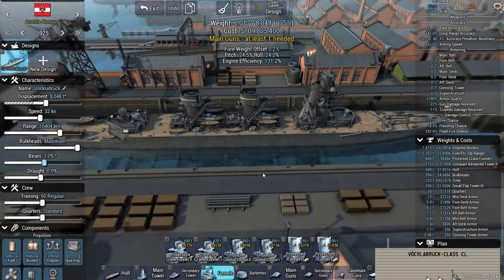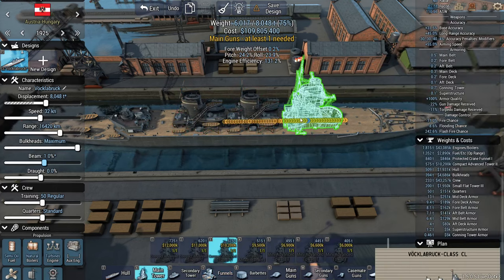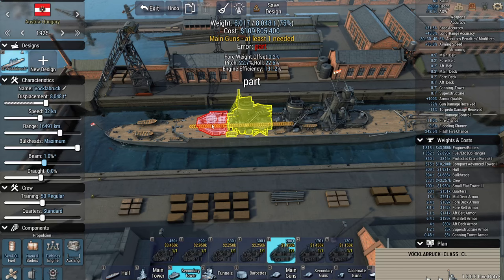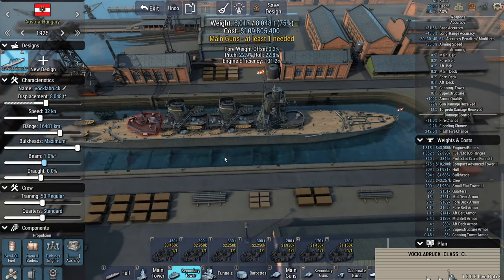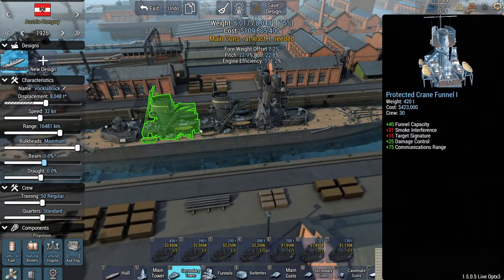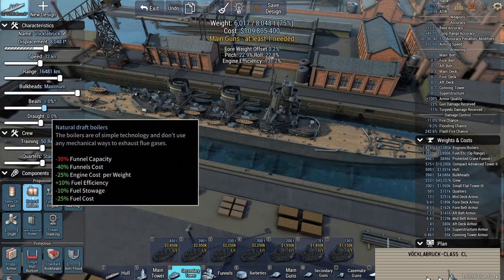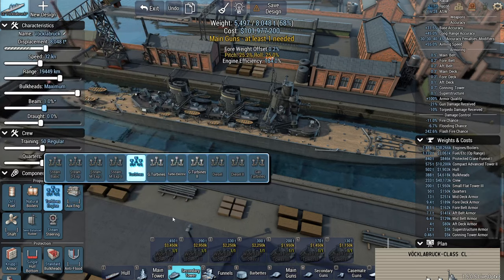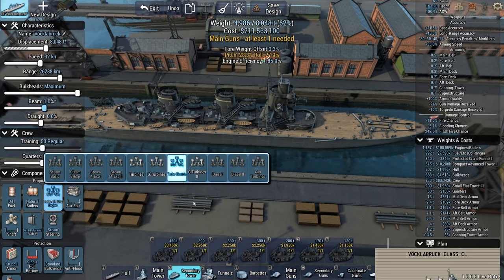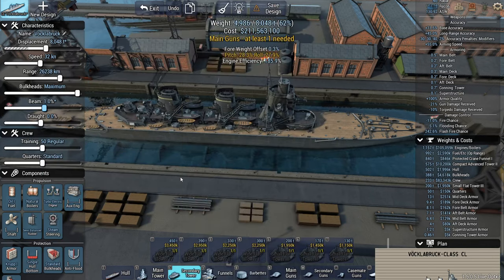I probably don't need more than one once the fuel has been selected, but I do like having some redundancy on my funnels. So you're either stuck with funnels that are very long and take up a lot of deck space, or ones that are too wide to fit unless you widen the beam. I'm going to go Oil 1 and turbo electric — it should not be that bad now in DIP. 211 million vs 157 million — let's go turbo electric.